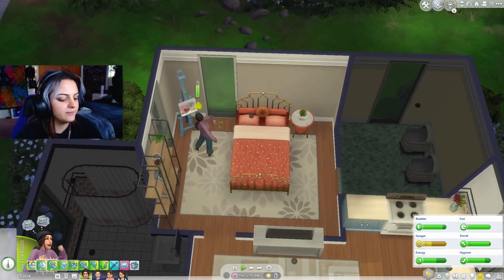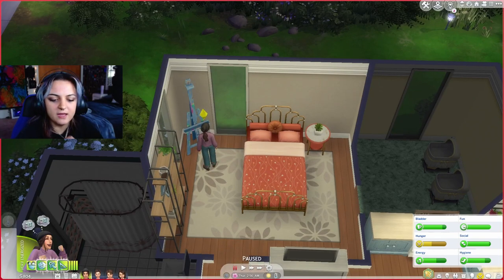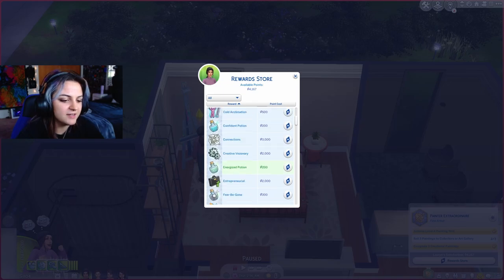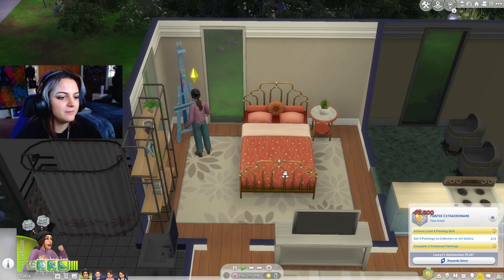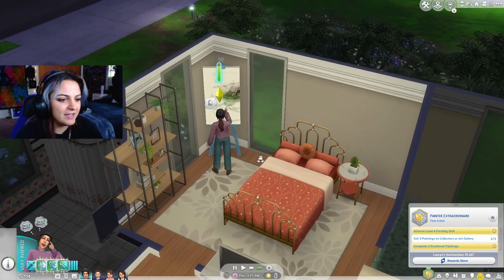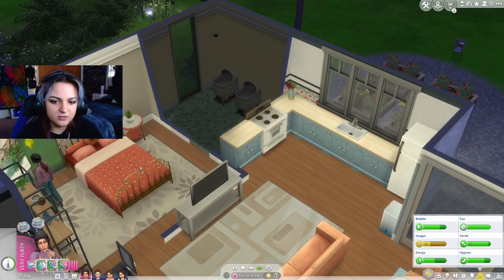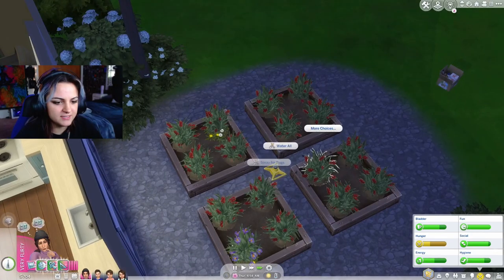We are still in our first trimester. Our second trimester is in 14 hours. I also noticed while I was building that we have 4,000 satisfaction points, which means we can actually get the fertile reward trait, which hopefully means we will be having twins or triplets for this pregnancy. I'm going to have her paint a little bit. What do we have in the fridge? We have a whole cake, so let's maybe cook something - just make some mac and cheese. And then we need to take care of our garden.